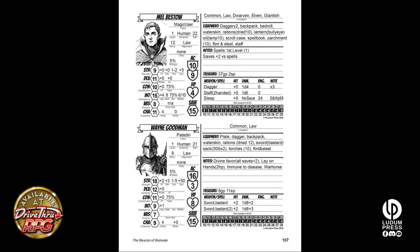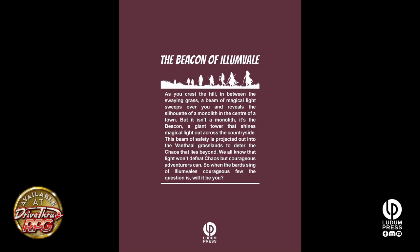Down in the appendices there are fully statted pre-generated characters. You just print the page, cut them in half, and send them across to your players. If you're playing online there are all pre-stated adventures. And at the back there's copyright and licensing.